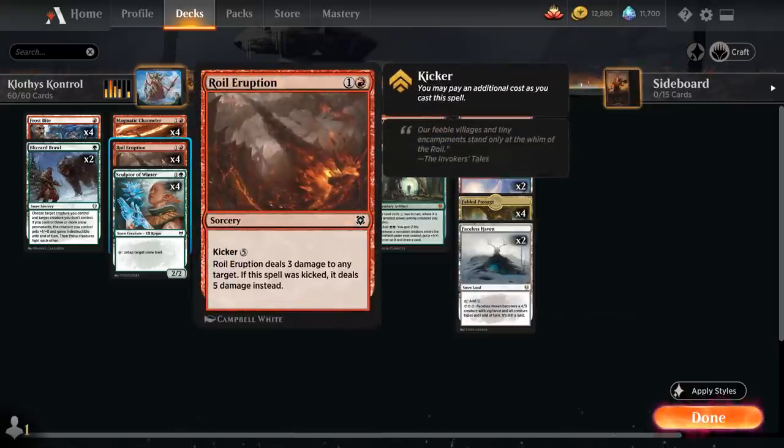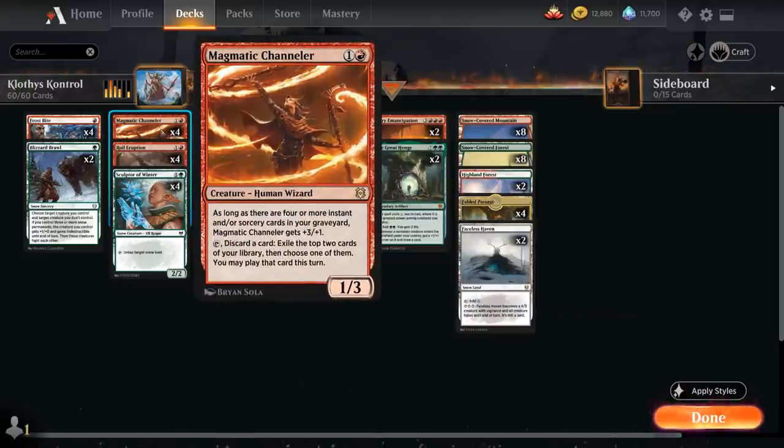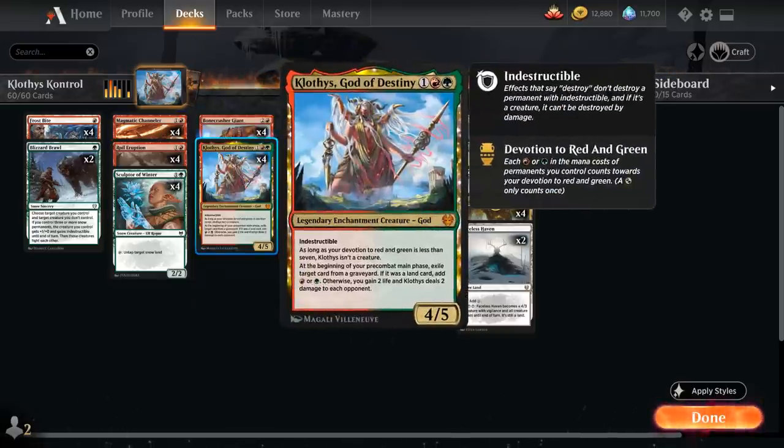We'll be able to deal 15 damage out of nowhere. We've got 4 copies of Magmatic Channeler — this card may seem a little out of place since we don't have that many instants and sorceries, so it's unlikely to get the +3/+1 bonus. But it's still a 2-mana creature that survives opposing Stomp at 3 toughness, and it can tap and discard a card to exile the top 2 cards of our library and play one of them this turn — helping us hit land drops, get out of mana screw, and get rid of extra copies of Klothys.